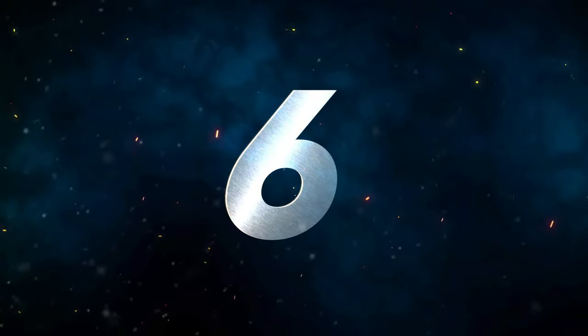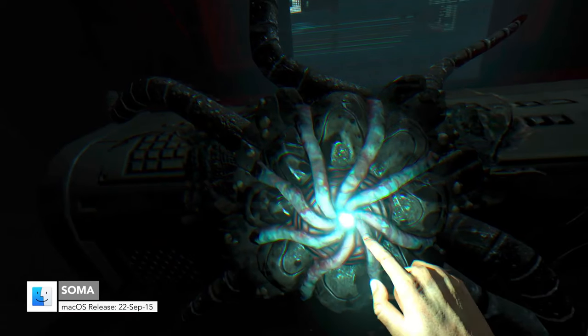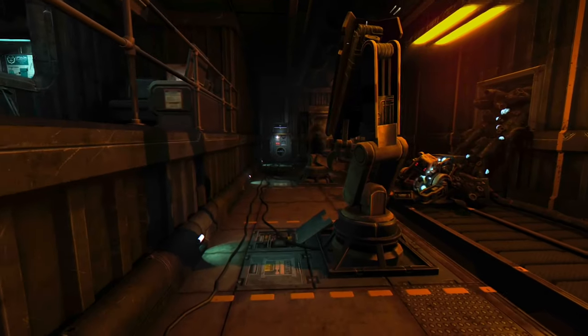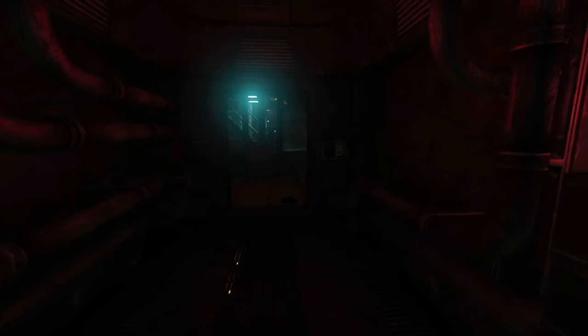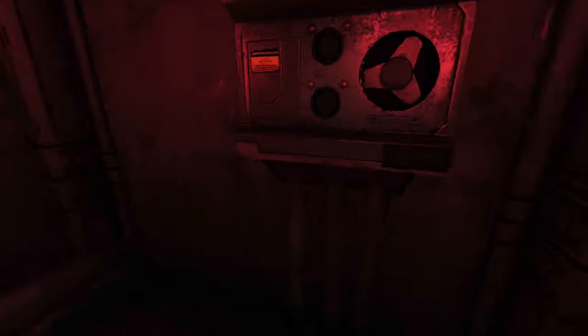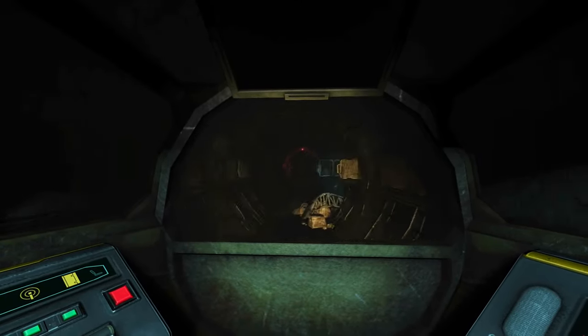Number 6 is Soma. Soma comes from the twisted minds of Frictional Games, the masterminds behind the Amnesia series. A radical horror adventure set below the waves of the ocean in a mysterious facility, enter an unsettling story about identity and what it means to be human. Uncover the truth behind the chaos as you make your way through locked terminals and secret documents. Danger is always just around the corner with corrupted humans, twisted creatures, and insane robots. Don't forget the omnipresent AI that watches over you — just know you can't fight back; either outsmart the dangers or run for your life.